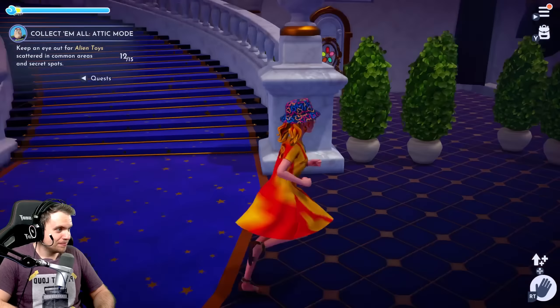One. Two. And there has to be one more somewhere. Oh, here he is — little alien. Buzz, I'm giving you one last chance. Give me something good. Don't give me resources — I can find my own resources. I need some unique items, some cool clothing item, some cool furniture item. Just give me something to justify running around and collecting all these aliens. Make it worth it for me, please.